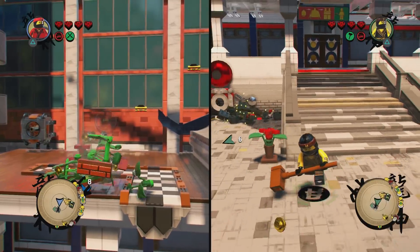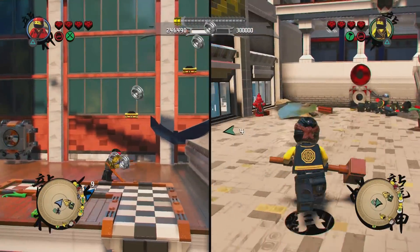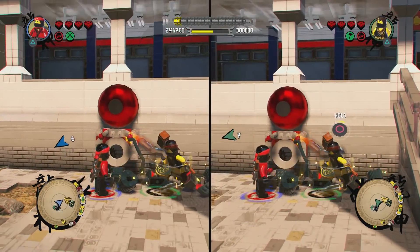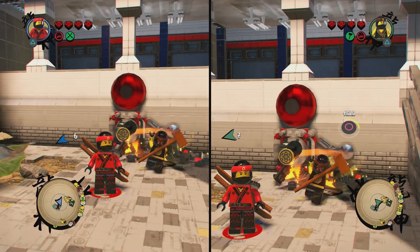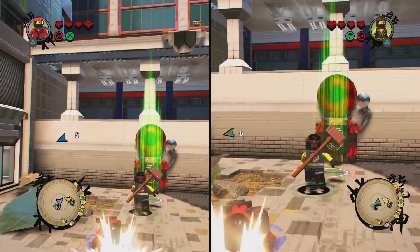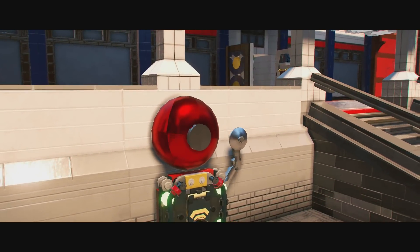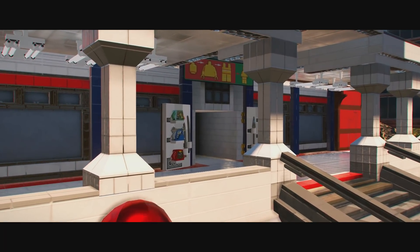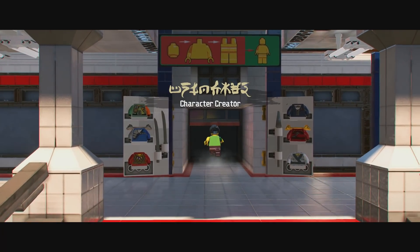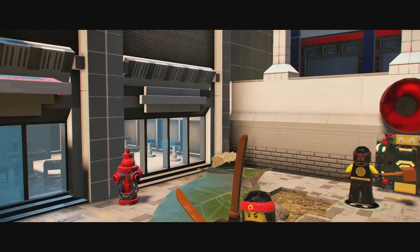All the stuff that I loved in Lego City — all the Japanese-inspired buildings — it's like this entire game is my favorite part of Lego City. Kai actually doesn't have thunder; he has fire powers. You can see some classic Lego Ninjago costumes over there.